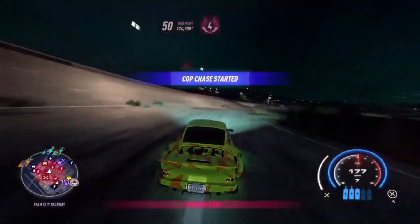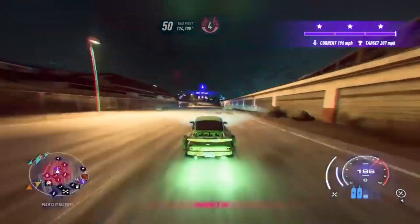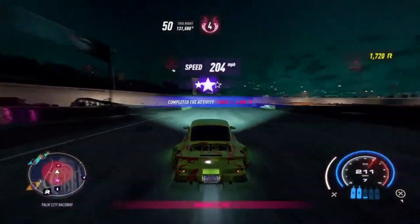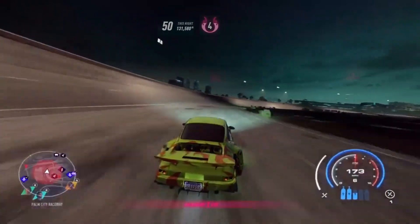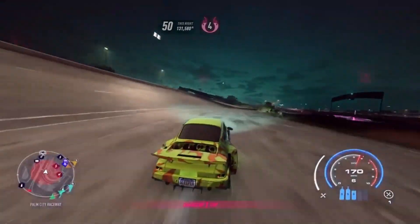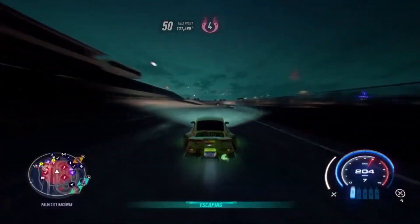Once you guys are done, you can simply just run from the cops — as you guys can see they're coming from the opposite direction at you. So as you keep doing this, you will just keep getting rep insanely fast, insanely easy. As you guys know, the higher the heat level, the more rep you get for hitting the speed trap or doing a race or something like that.